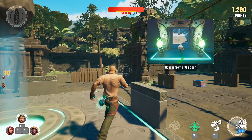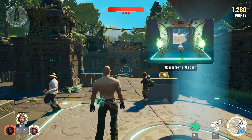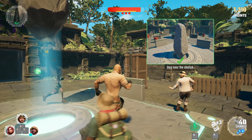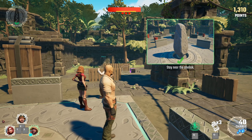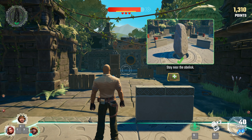The jewel powers up the obelisk. Keep the jewel near the obelisk to power it up and open the next exit door. If you're too far from an obelisk, though, it will stop powering up.